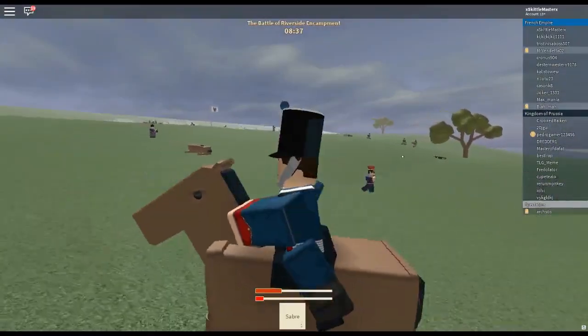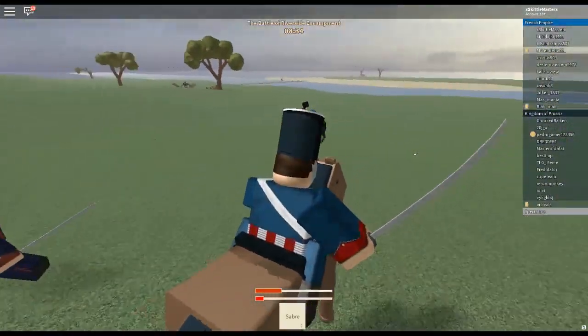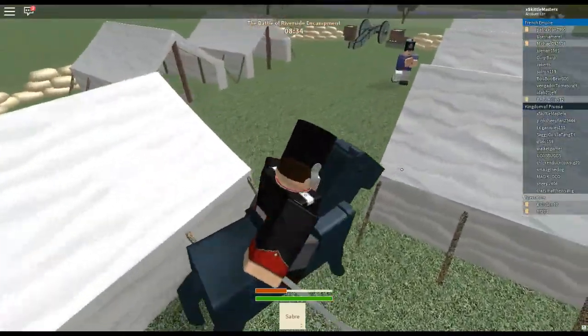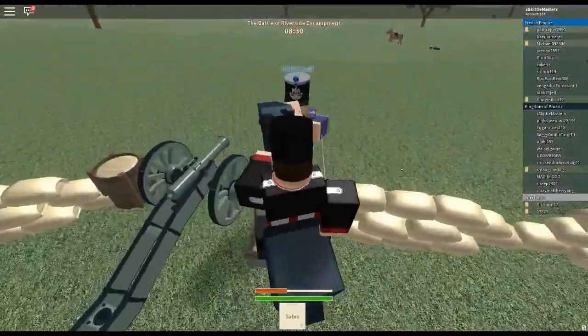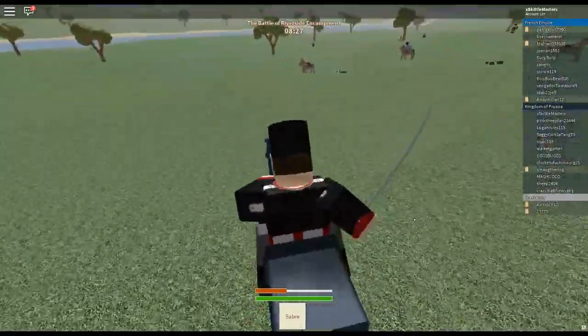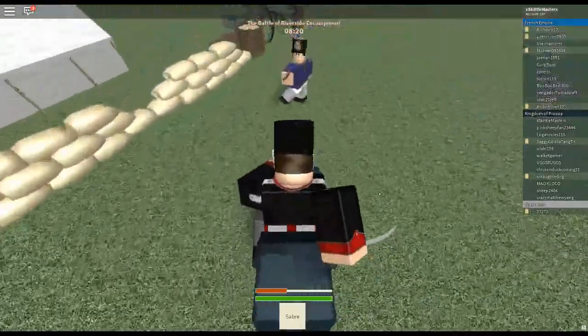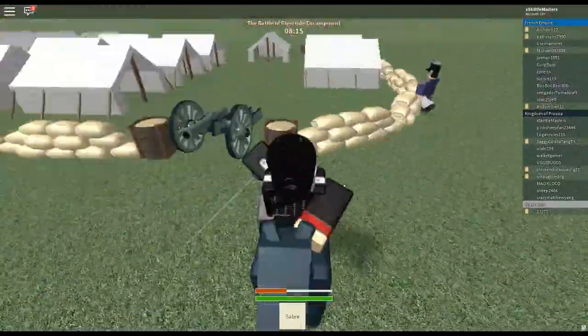First we have my favorite, the Hussars. Hussars have the fastest horses, so they can run down enemy horsemen easily. They also come equipped with a sword or saber to slash their opponents with. There used to be a feature where if a Hussar's horse was traveling full speed, any hit would be a one-shot kill, but I think they have since removed that.